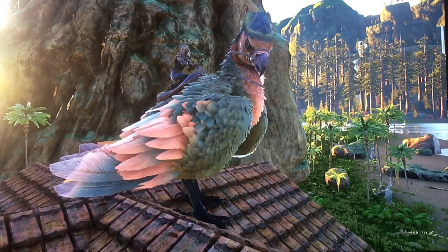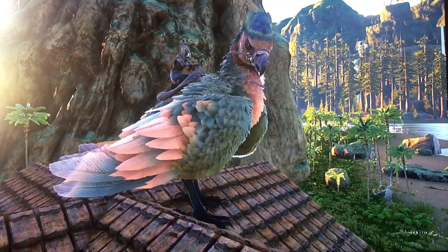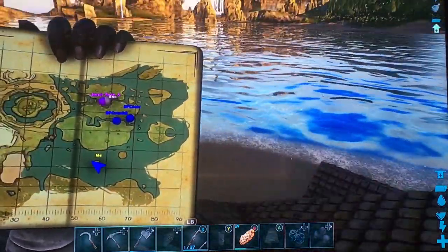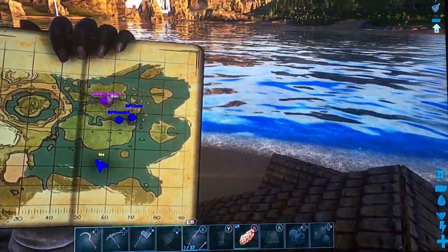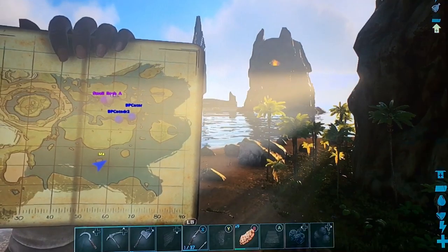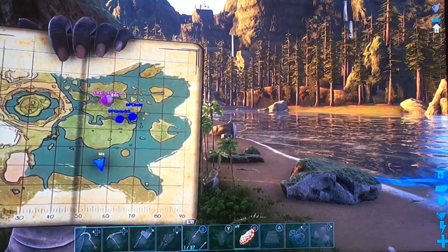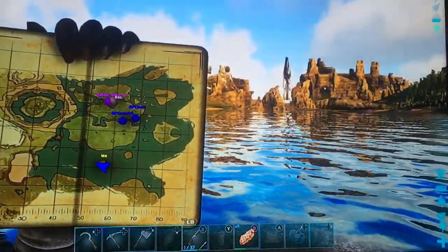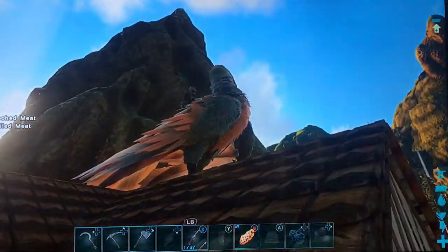First thing I want to do on the map here is give you a heads up to the safest place you can possibly build on the center, and that's for PVE. Looking at the map here, we're at this little island in the central southern area, north of the Redwoods — at about 68 latitude and 57 longitude. It's pretty hard to miss this island; it's the giant flat one with a big rock pinnacle in the middle.